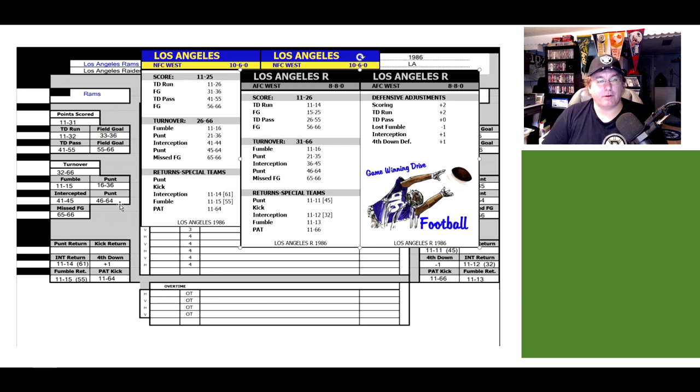How we set that up is very similar to what we did with the score. Let's take a look at the Los Angeles Rams TD run — normally that's 11 to 26. Against the Raider defense, which is not that good, we're going to add two. So 11 to 26 now becomes 11 to 32 for your touchdown run, and that shrinks the field goal chance. It gives you more of a chance for a touchdown and takes away a couple of chances for a field goal — so that's good for the Rams.